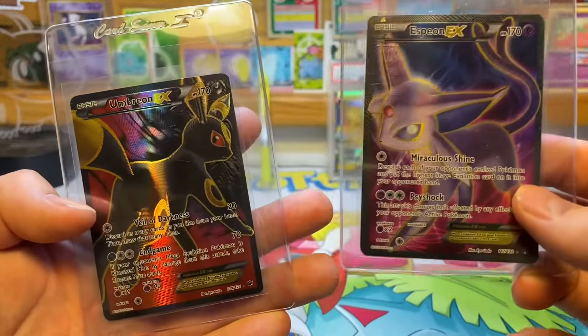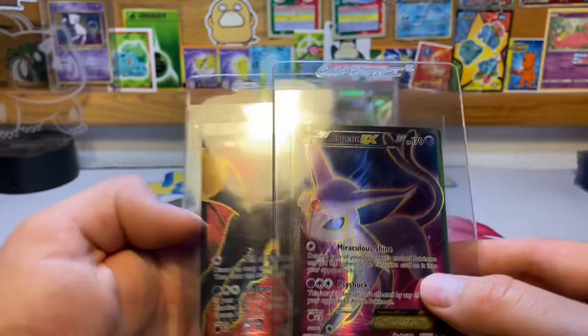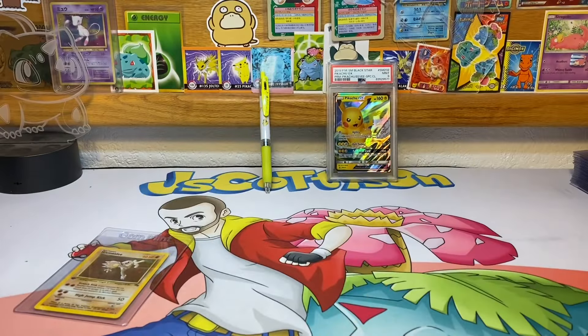Then we've got the Espeon and Umbreon GX ex cards — really lovely 2016 pair. And that's it for the submission.